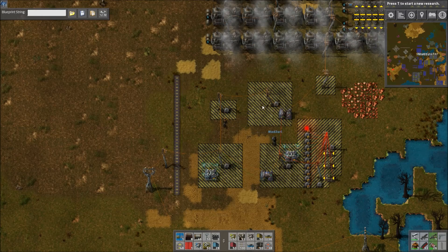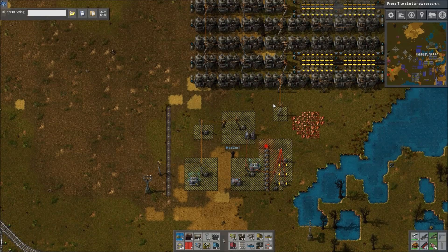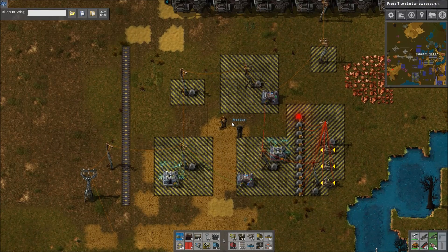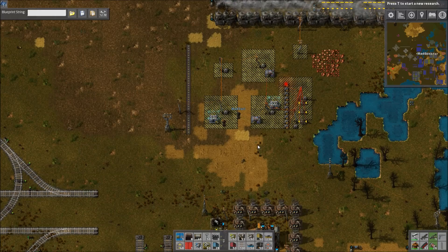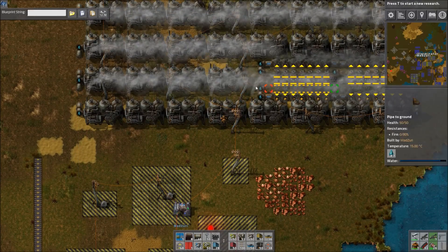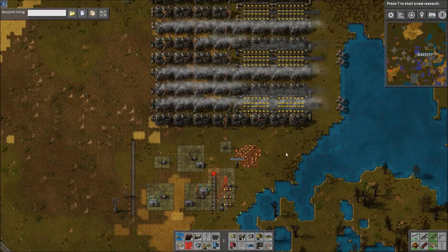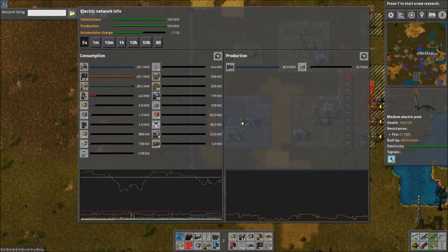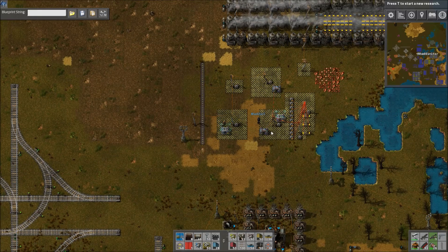This is essentially an on-off switch to transition between your solar accumulator power into steam engines if your accumulators get below 10%. To elaborate a little more: this pole here hooks up to your main power, and this other pole hooks up to your steam engine backup. Over here, your pole and this accumulator is hooked up to your main power source.